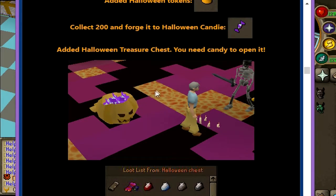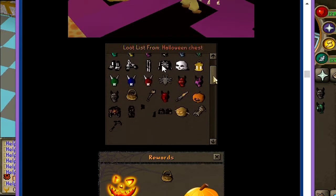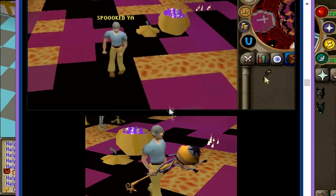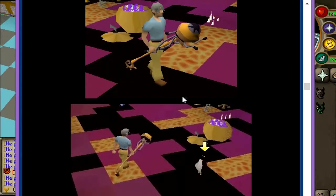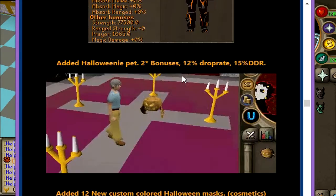This is the Halloween Treasure Chest, which you need candies to open — it's located in the Halloween zone. These are the best drops from the Halloween chests: look at all these custom masks, they look so good. These are also the best weapons you can get from this Halloween event, including the Halloween Staff and the Halloween set — here are the bonuses. And this is the Halloween pet.